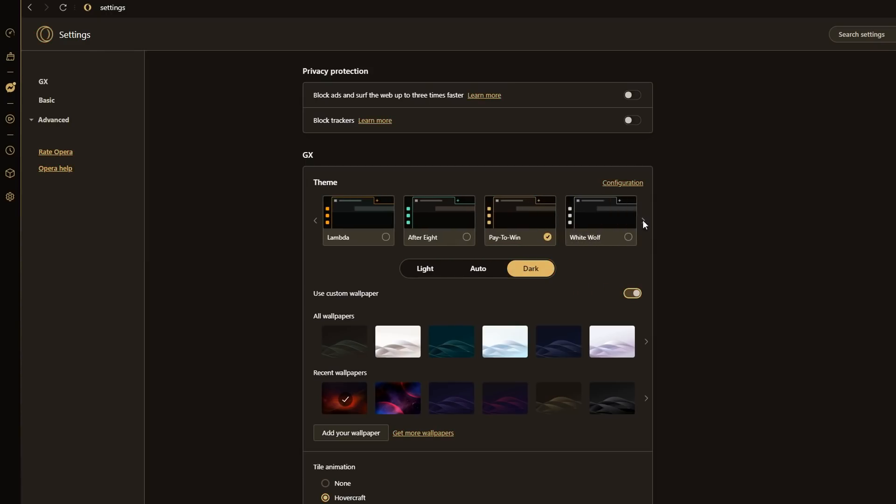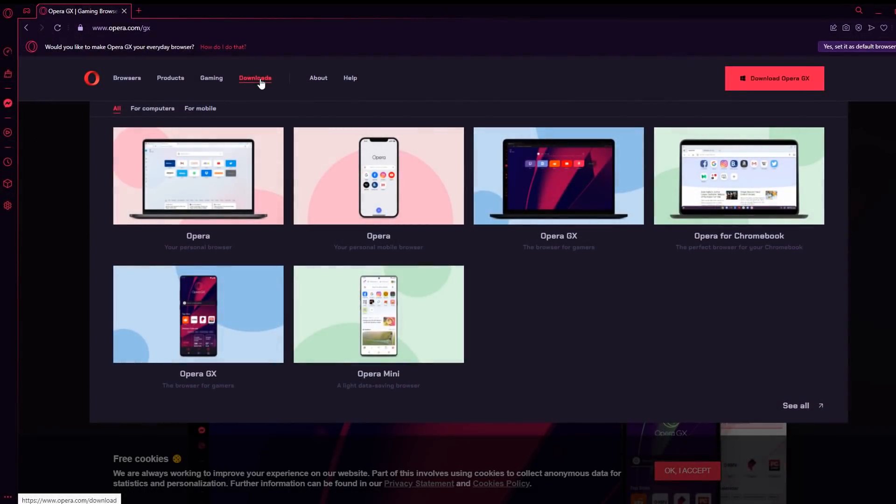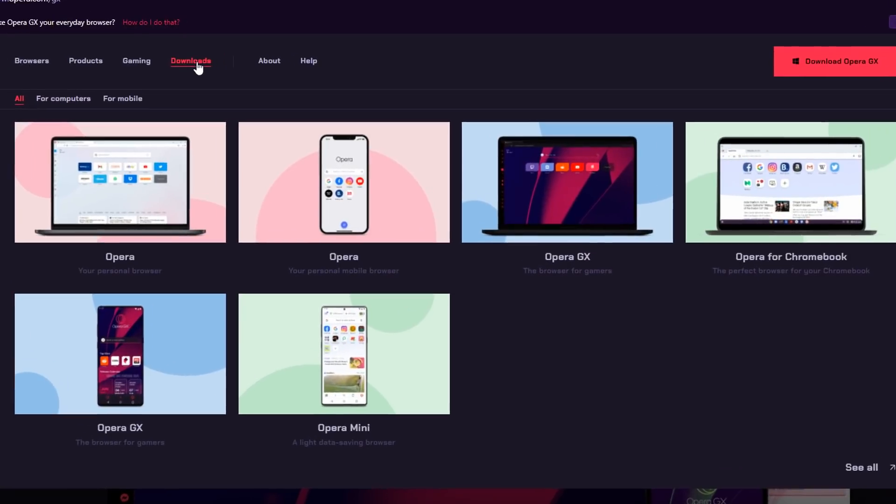So what are you waiting for? Download Opera GX today for your desktop browser or for your mobile device by clicking the link in the description or by downloading the app for your Android or iPhone. I recommend it.